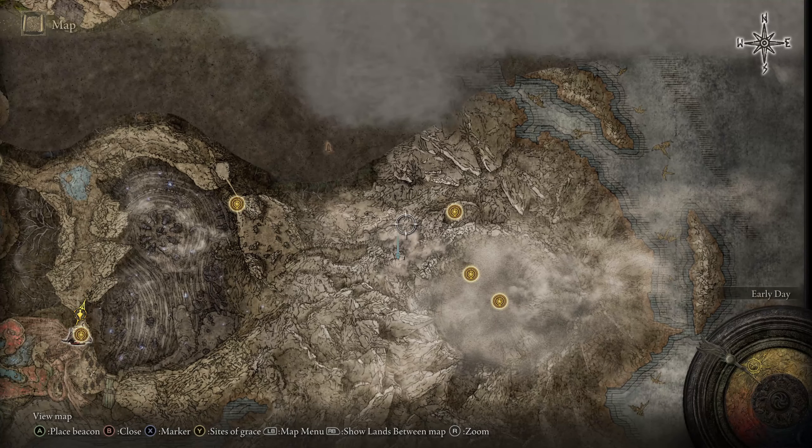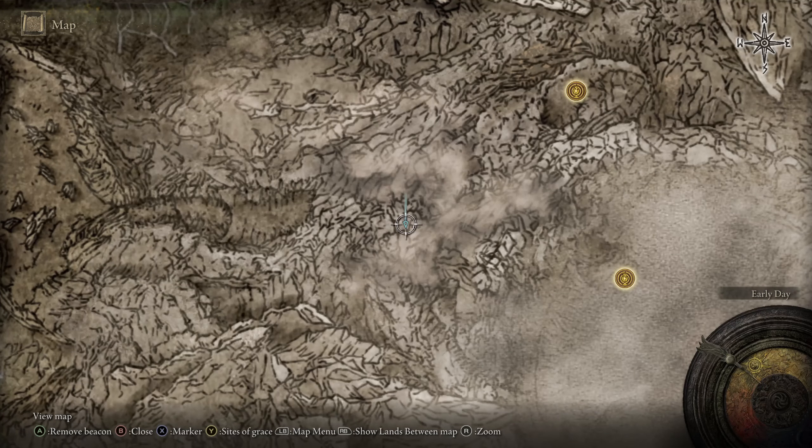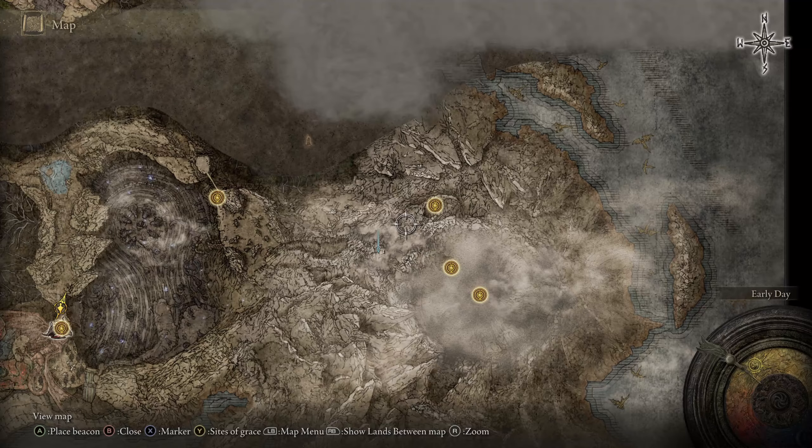For those who don't care about the quest chain, go to Jagged Peak Mountainside — this is the nearest grace you will need. You can see on the map where the Rock Heart is marked, and I will showcase in-game how you can get it.